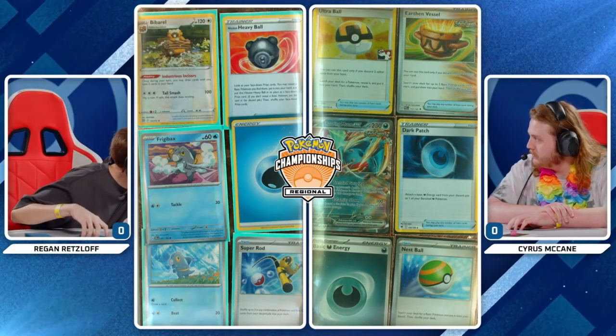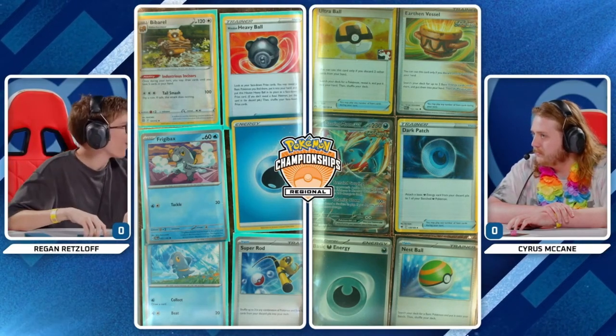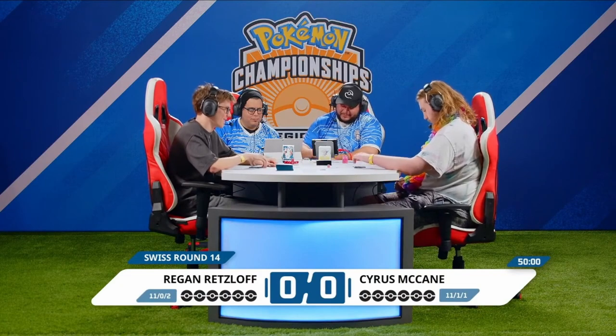Luckily for him, one of the Frigibax is at the very bottom of his prize cards, so that could be his saving grace depending on Cyrus' start. But as you're playing against Chien Pao, if you're not able to get ahead quickly by knocking out those Chien Paos, then you want to target down the Baxcalibur and the deck falls apart, especially if there's no backup Frigibax.